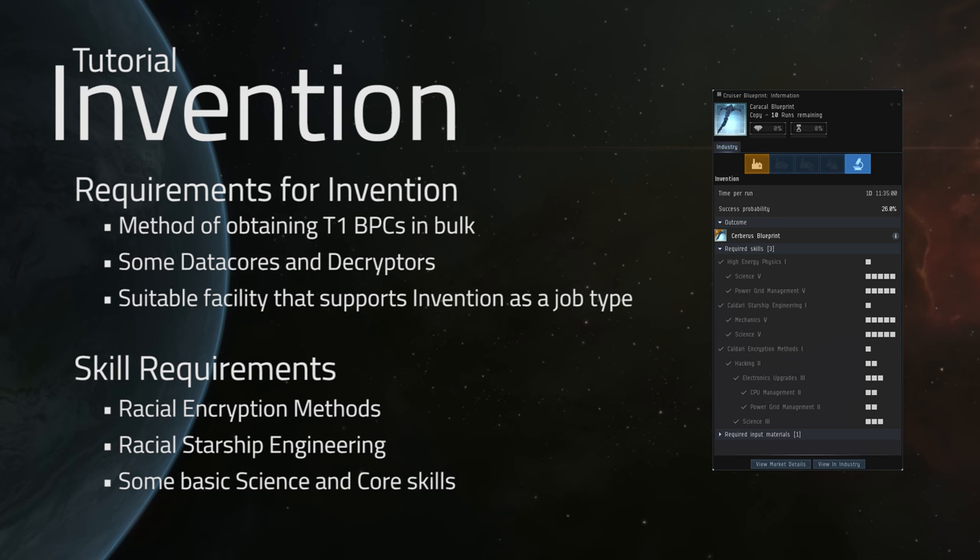As far as skills, there are a few different skills that are required and they're racial. So that means if you're looking to do Invention on a Caldari blueprint, you're going to need the Caldari Encryption Methods and Caldari Starship Engineering skills. In addition to that, you're also going to need some basic science and core skills, such as the ones you see listed on the Caldari blueprint. For whatever type of blueprint you're looking at doing your Invention on, I would highly suggest that you go ahead and investigate under the Invention tab — you can see here on the blueprint — the listed skill requirements.